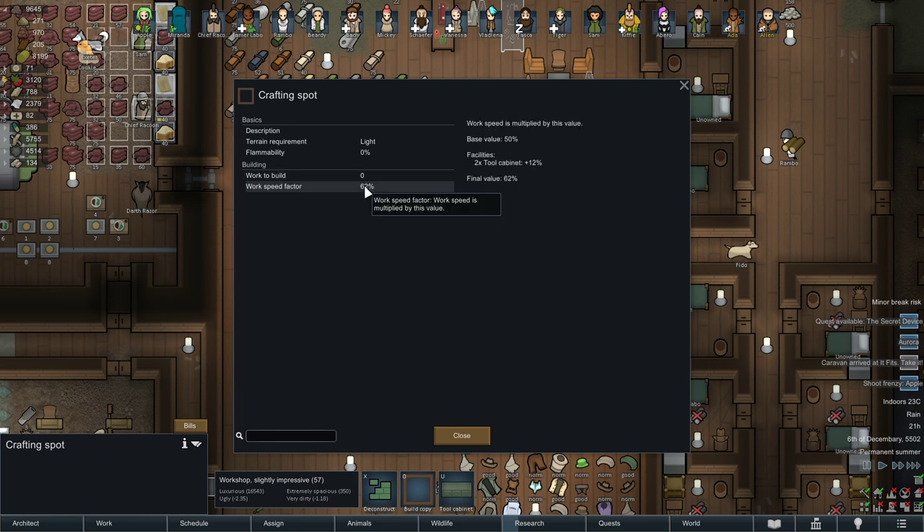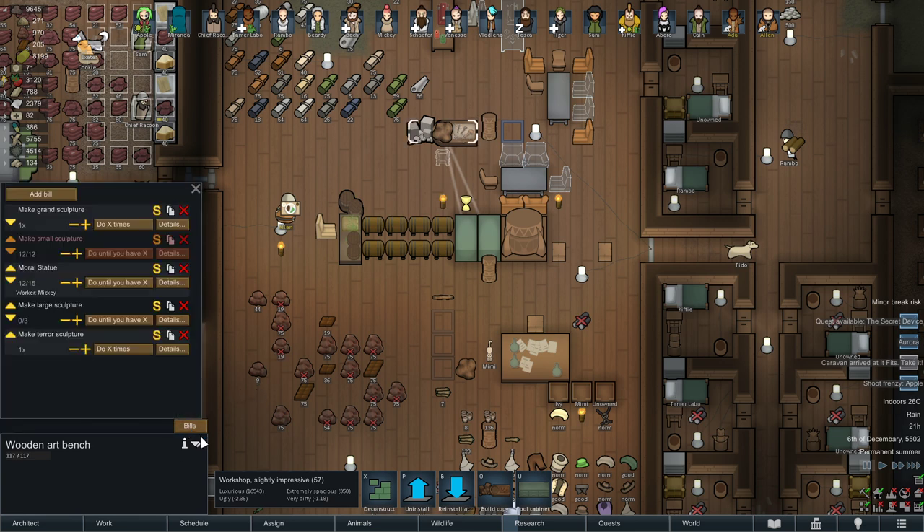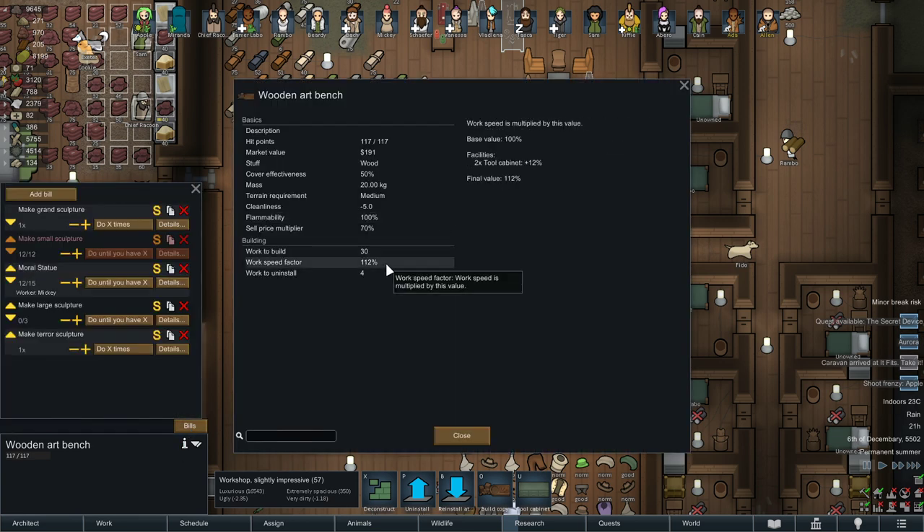Same thing with the wooden art bench. If I click here it says work speed factor 112%. On the right side it shows facility two times tools cabinet, 12%, final value 112%. So without it you get 100%, so that extra 12% is a good thing — that's because I have two of them.